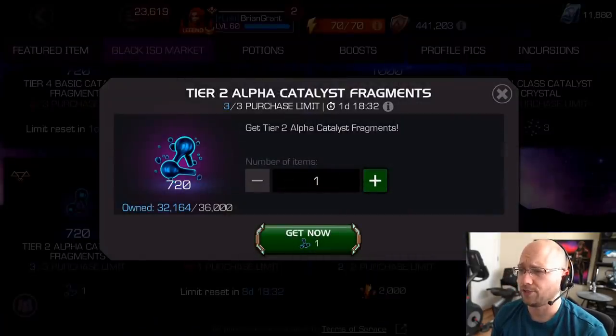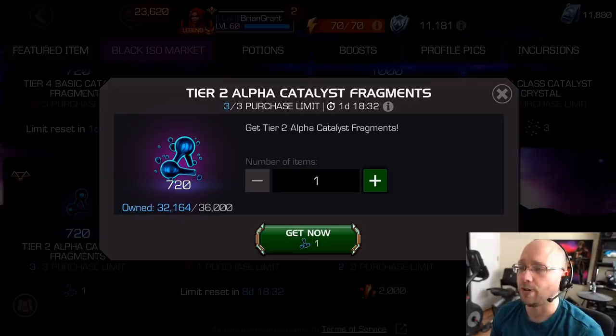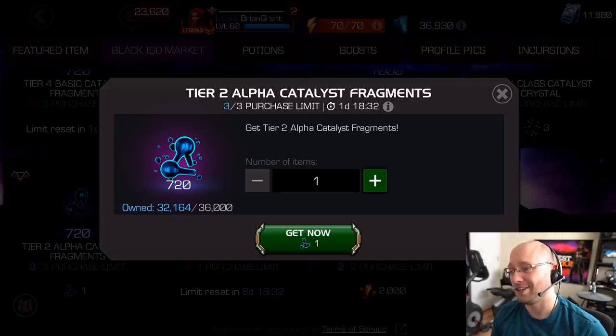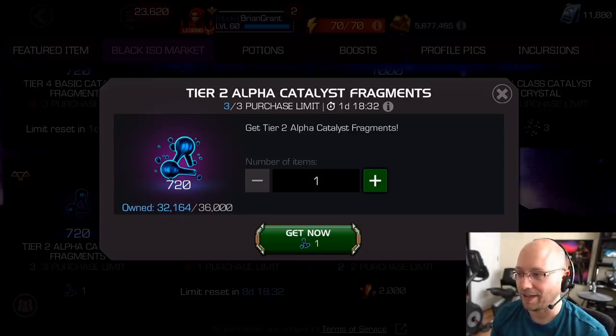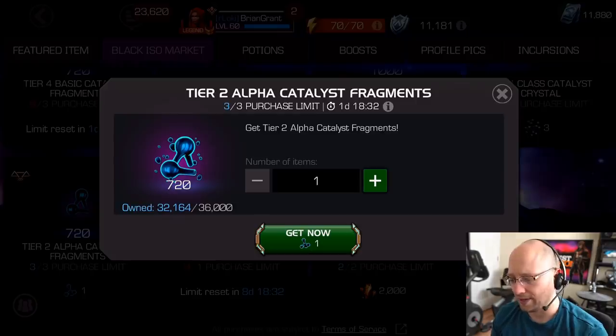And then there's this one here, which is kind of the same situation. It's a very small amount of tier two alpha fragments that you get, and it costs tier one alphas to trade them in. This is a terrible value. But if you have tier one alphas that are expiring, then rather than just lose them or sell them for a lesser amount, you might as well do the trade-in.